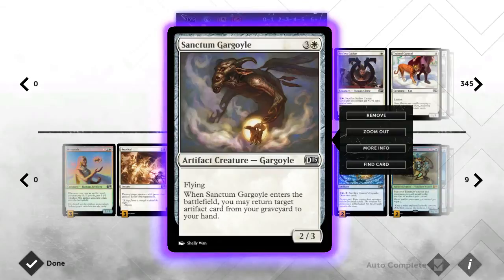All four Sanctum Gargoyles — I absolutely love this guy. He's a 2/3 flying artifact that brings back an artifact from your graveyard, so he's really versatile. If your opponent is playing white and clearly building up for a Planar Cleansing, you can still play it out, they board wipe, you bring this guy back, and suddenly you've got two really powerful creatures on the field. They've used a board wipe for nothing. You have to play him carefully, but I'm always happy to see him in hand.